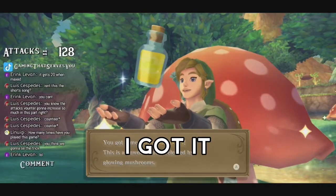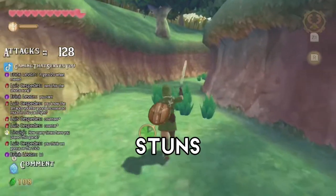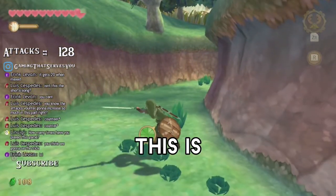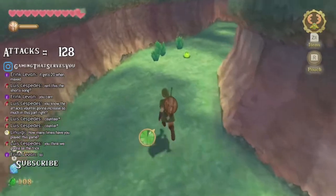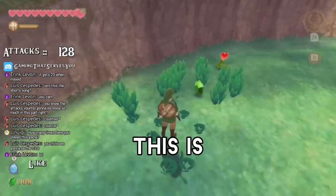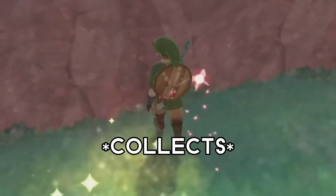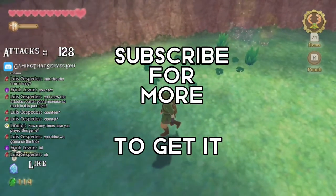I got it, I got it! Look at this, okay. I'm gonna show you all the trick now. You ready? This stuns enemies and then with a rupee, this is what happens — y'all ready? No, not that — oh wait, I double did it! Oh, I should have used the bottle to get it.